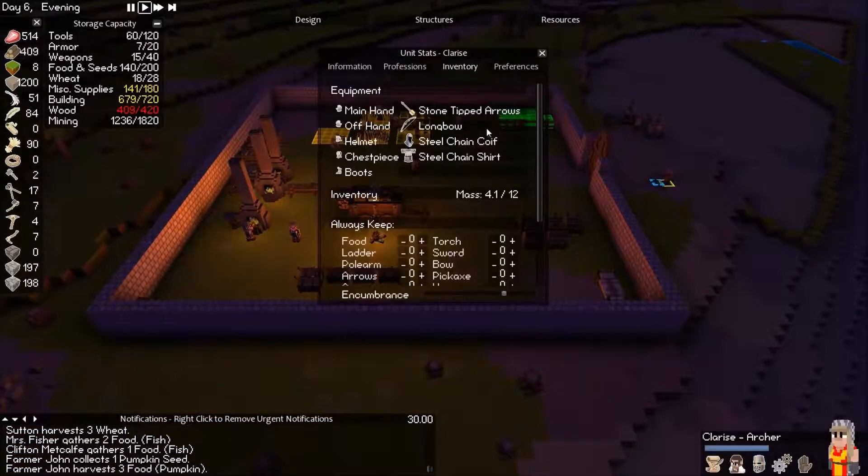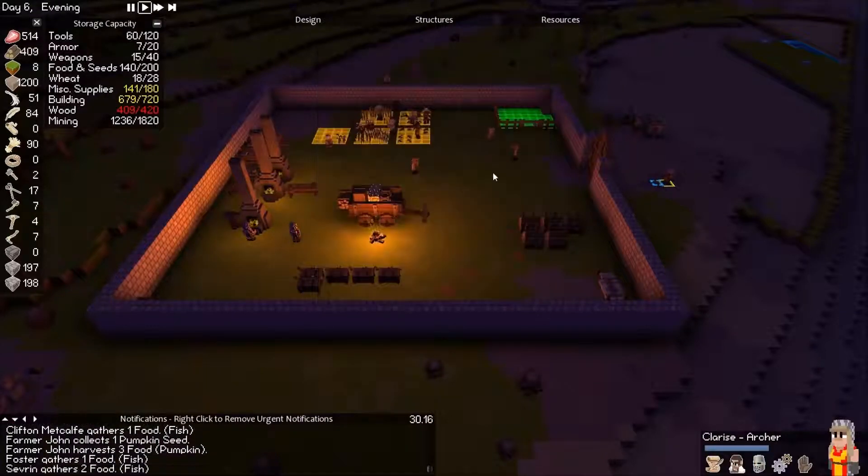What do you have for armor? Steel, steel, steel, steel — we've got really good armor, which is lucky.